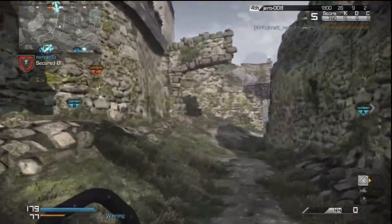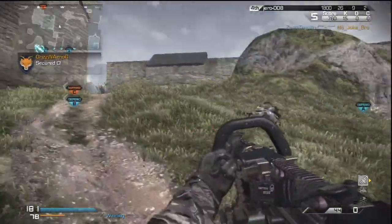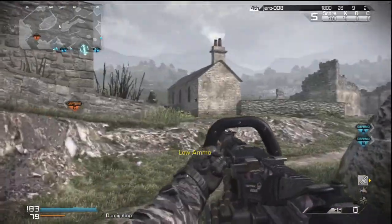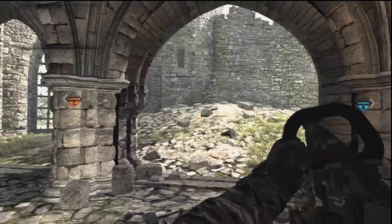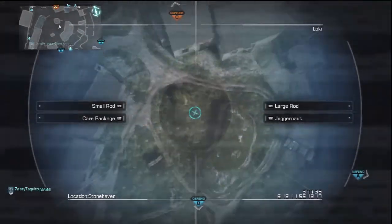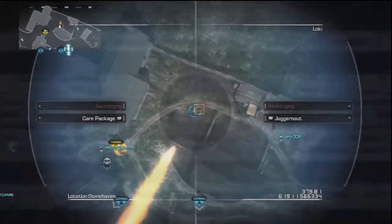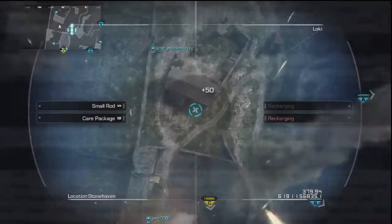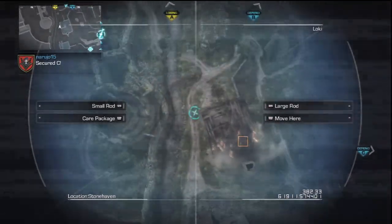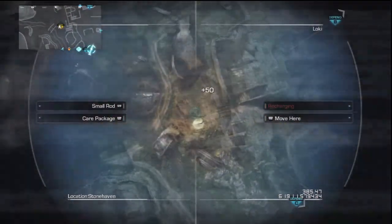In this Loki that I call in, I believe I only earn maybe three kills. I thought maybe I was going to get an assault killstreak going, but I was actually only on around 14 or 15 kills, not 20. Because the map is so big, I only get to sit in the Loki for about 20 seconds and the game ends a bit early, but I at least get a few kills out of it.